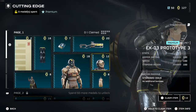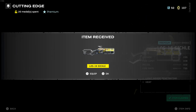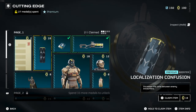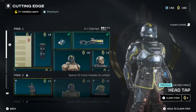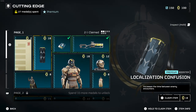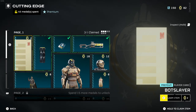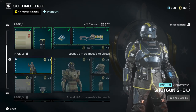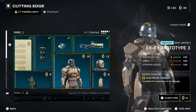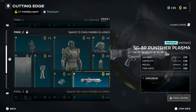One of the first things I'll be unlocking is the weapon — the LAS-16 Sickle — and I'll go ahead and equip it. Super credits are an obvious pick too. I'll also grab the Localization Infusion booster. And for the armor, I'm going to go with the one from the first page — the EX-03 Prototype 3 — that's my favorite of the three armors. That gets us to 13 more medals needed to unlock the next page.